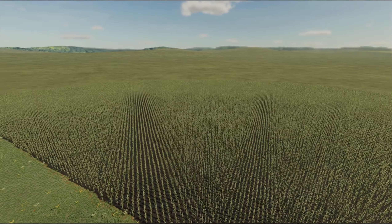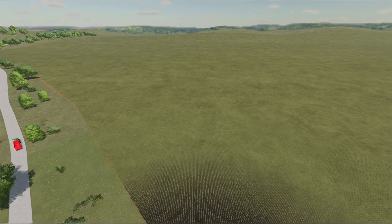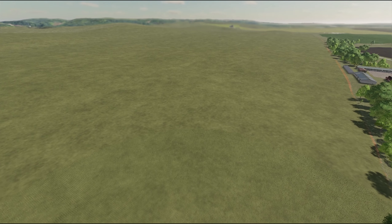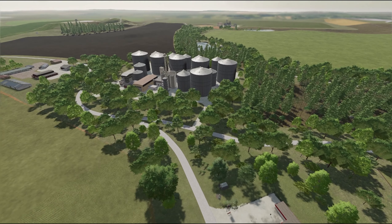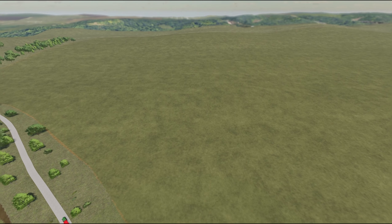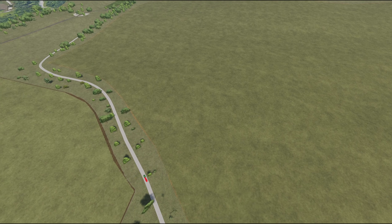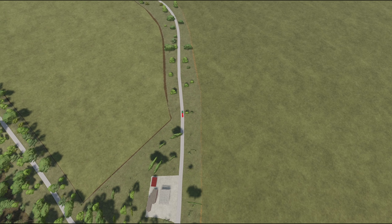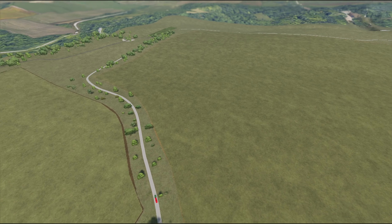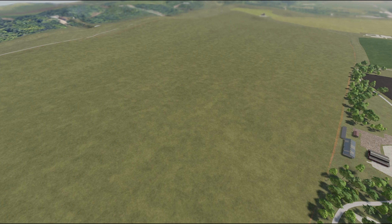Dann guckt man mal. Schaut euch das mal an! Oh mein Gott. Also, ganz ehrlich, da hast du was zu tun. Also da hat man wirklich definitiv etwas zu tun. Wir gehen mal ein bisschen schneller hoch. Das ist ein großes Feld. Schaut euch mal das an — seht ihr diesen ganz kleinen Traktor da unten? Das ist kleine Rote. Und dann schaut euch den Vergleich an. Ordentlich.